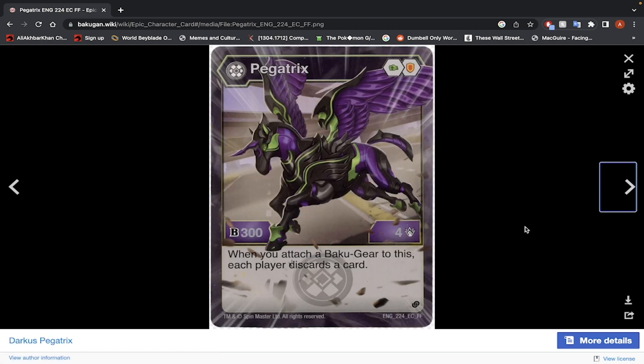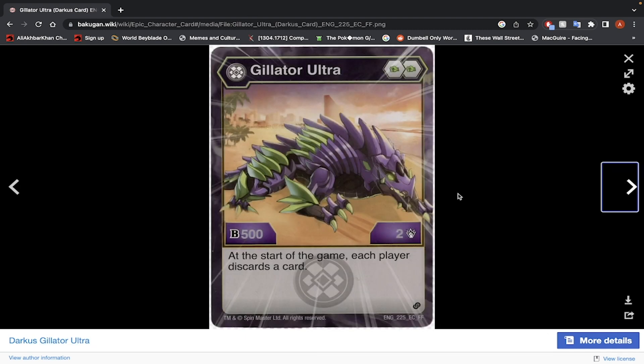Darkest Pegatrix — Green Fist and Shield Core, 300 B-Power, and 4 damage. When you attach a Bakugir to this, each player discards a card. It's one of those discarding Darkest Bakugan. There were a lot of discard effects for Darkest back in year 1 of the Battle Planet Saga, but Darkest has shifted more toward a high-damage sync or rapid-fire playstyle. The stats are too low, and for a discard effect, Darkest Kubo is still better than this. Not using that Bakugan.